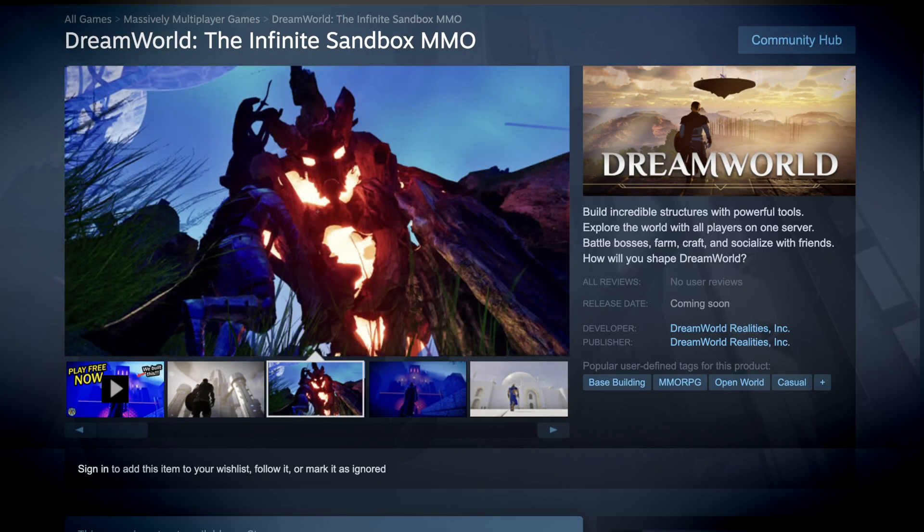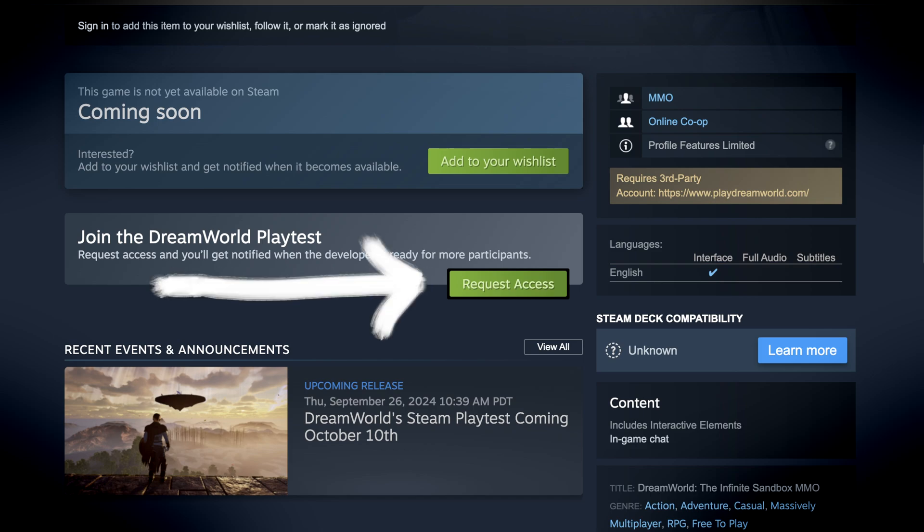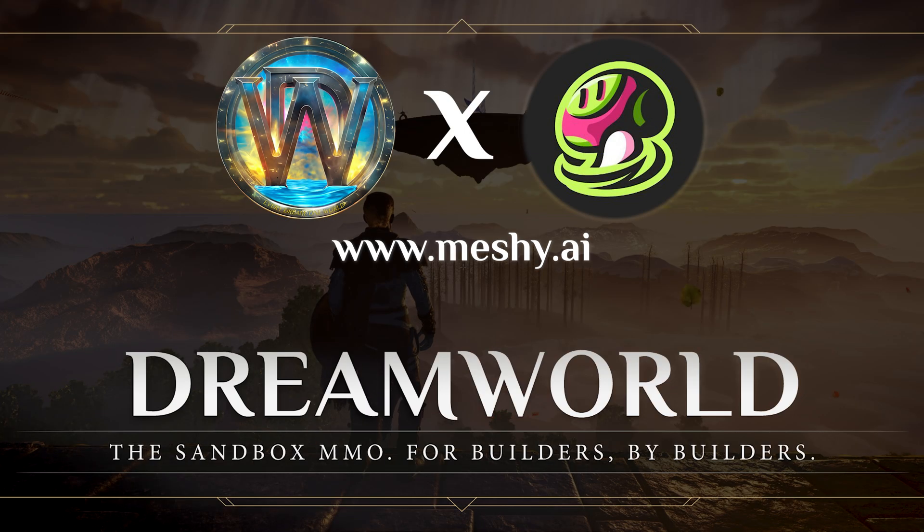Play Dreamworld on Steam for free October 10th. Just click the link below and request access. And be sure to check out Meshi's technology at meshi.ai.